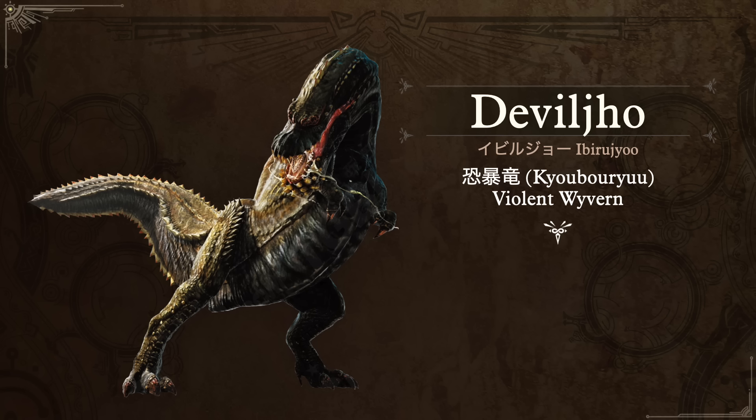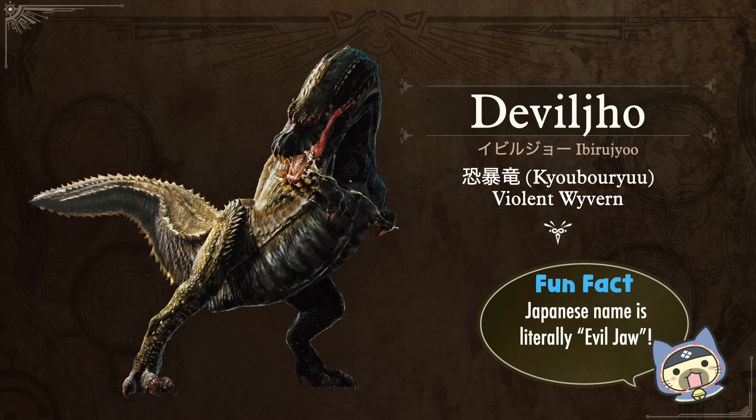Next up, one of my favorites, which is Deviljho. I'm using an older render because I don't like the World render, but his Japanese name is Ibirujho. His nickname is Kyoboryu, which translates to Violent Wyvern. My fun fact is his Japanese name, which is phonetically literally 'Evil Jho.' Jho doesn't really sound like 'jaw' in Japanese — it sounds very fantastical and different — but I can see why they went with Jho instead of Devil Jaw. While cool, it sounds a little adolescent, so I'm actually pretty happy with the localization choice here.